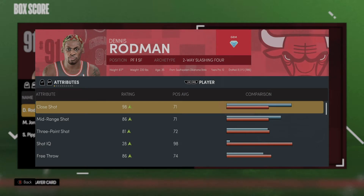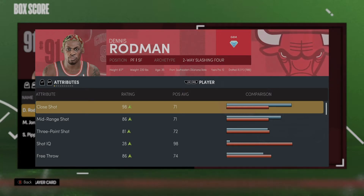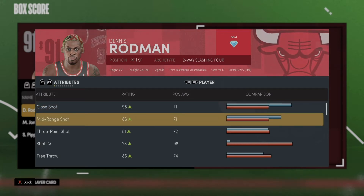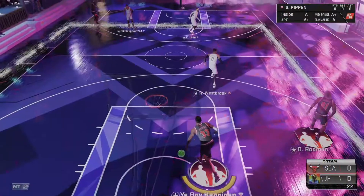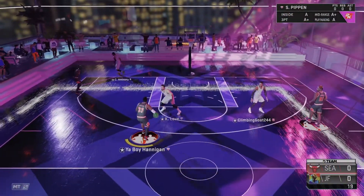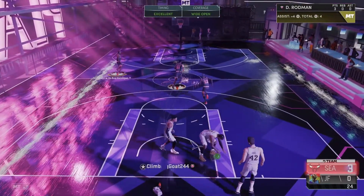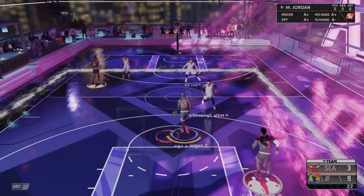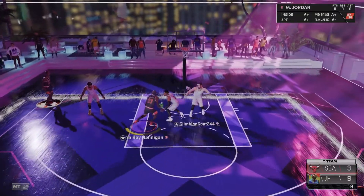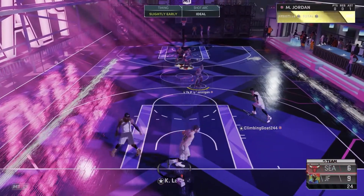Pink diamond Dennis Rodman: 10 points, three rebounds, two assists, five for eight shooting, two from downtown — that's fine. He's up to 86 mid-range and 81 to 83. Let's jump to the next one. Next opponent has opal Russell Westbrook, pink diamond Carmelo Anthony, and pink diamond Kevin Love. Rodman's open for three — thank you very much for that.